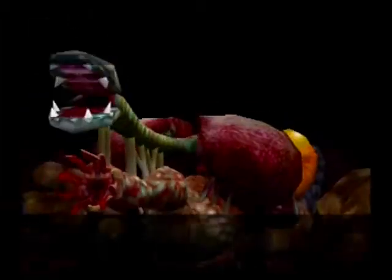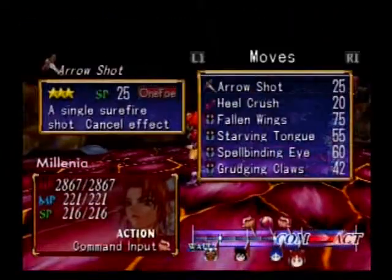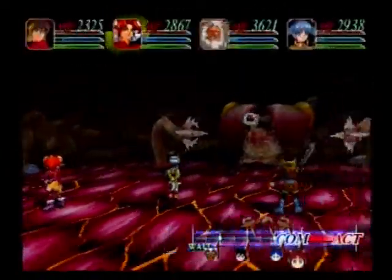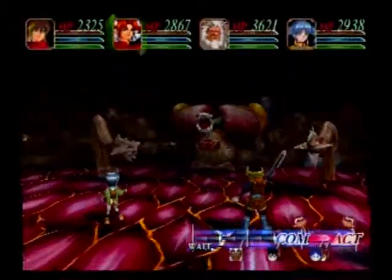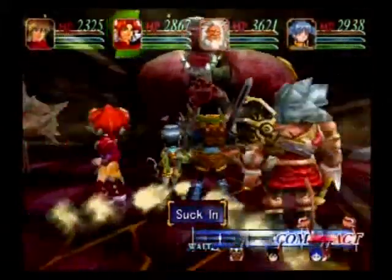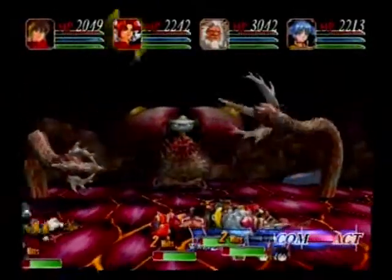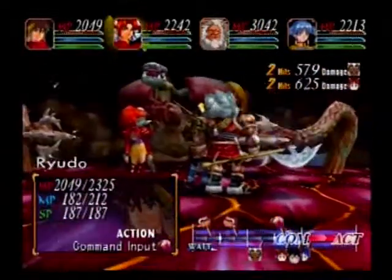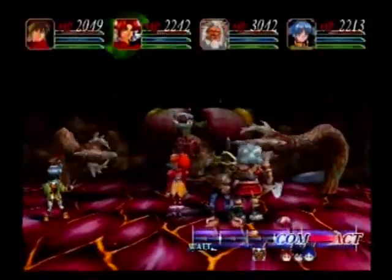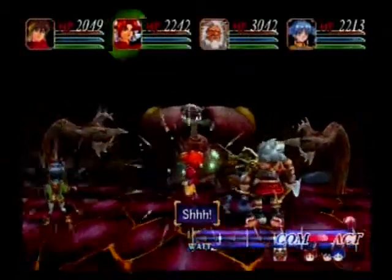Alright, so the way to beat this boss: just go right after the core, the actual center. Don't worry about the other two guys. Just ignore them. Sometimes you can go after all of them, but once he does that, he lets his other two guys attack. Those two claws only attack close range, but the other one can do whatever he wants.